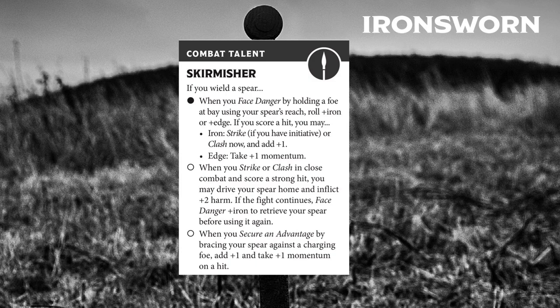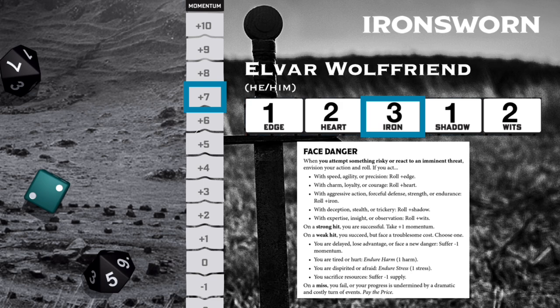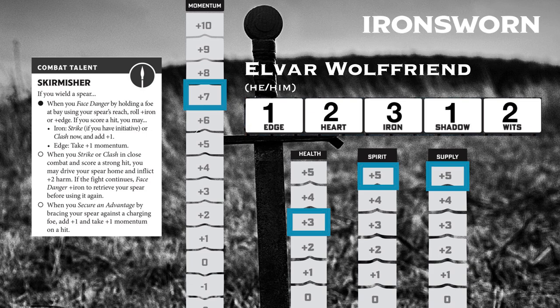I'll be rolling face danger plus iron, and a hit will give me a bonus to my next strike or clash. Here we go with plus three. Another miss. But wait, with my seven momentum, I can turn that into a weak hit. Maybe I should save this momentum, but that plus one to clash might just be worth it. I'm going to burn the momentum and reset it back to two. That weak hit gives me plus one to my next clash, but I still have to resolve the weak hit on face danger first, which is just a loss of one on one of my tracks.